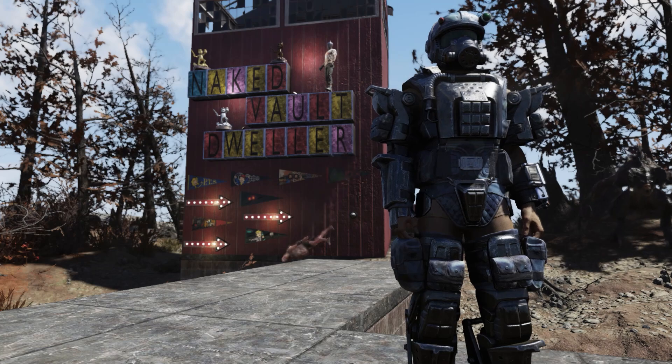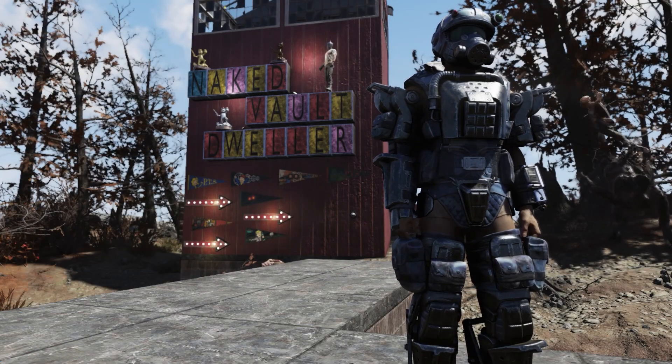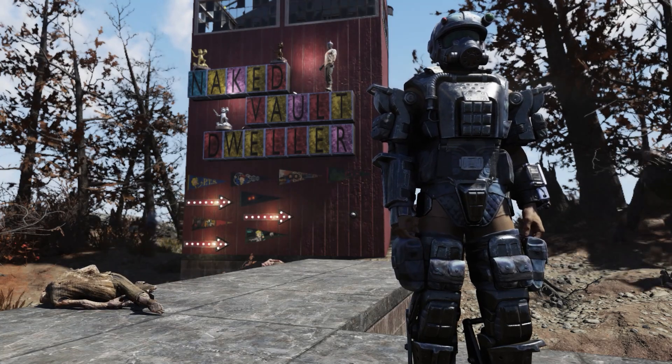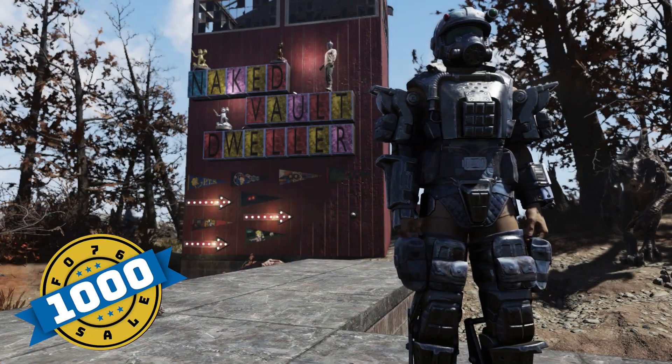Now we're going to slide over to armor. She's going to have the plans for the Arctic Marine set. Starting with the helmet at $2,000, the torso is $1,500, and the left arm, left leg, right arm, and right leg all sell for $1,000 gold bullion each.